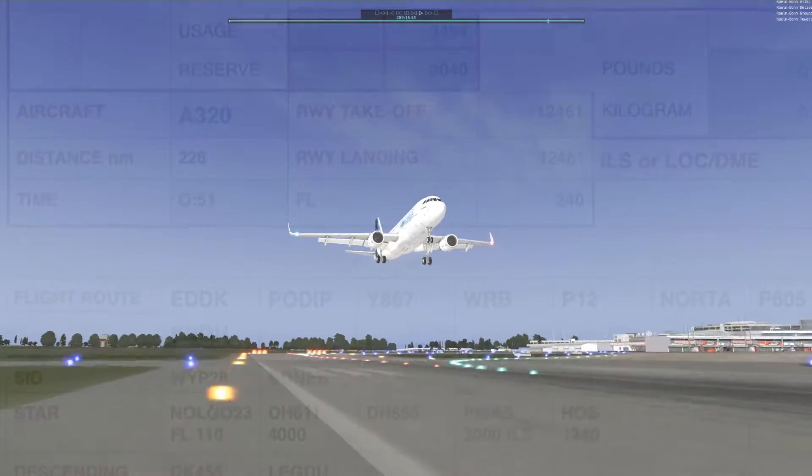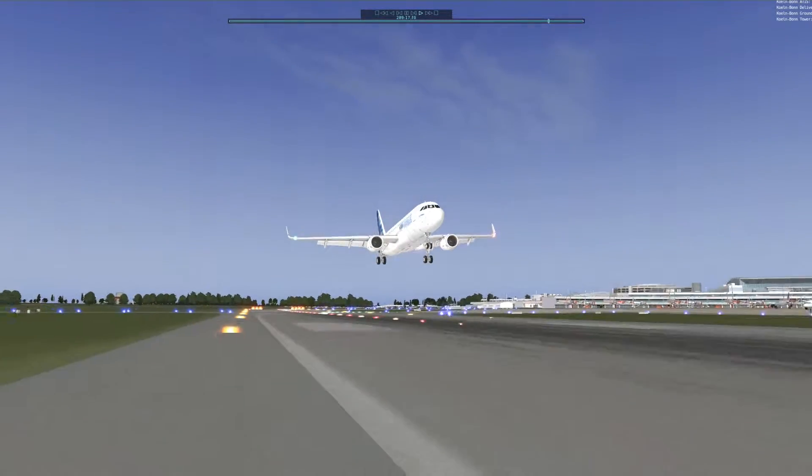100%, 50%, 40%, 30%, 20% — speed callouts during the landing rollout.